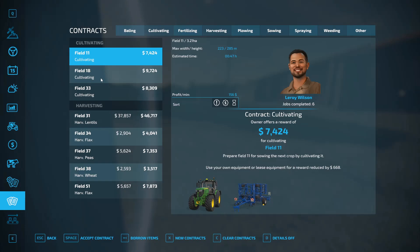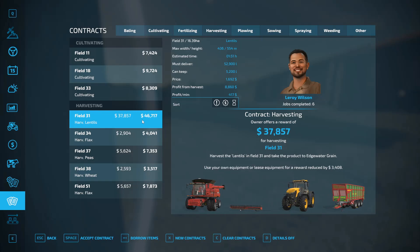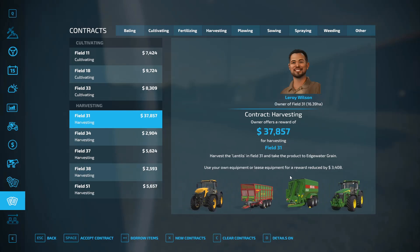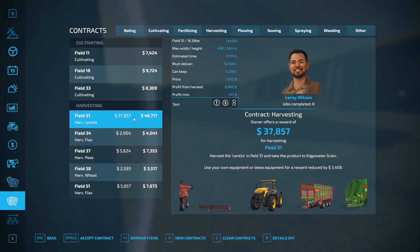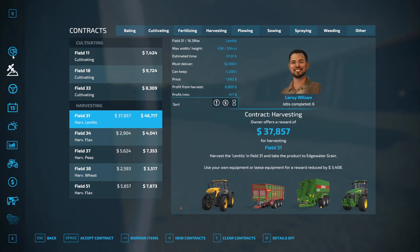What the heck is this? Why are there two? Because I've got details on? Oh, apparently yeah — because this is with and without the lease. That is pretty dang. Well, maybe we're not quite done with contracts, because 37k. It is field 31. This ain't going to be pretty, I guarantee.